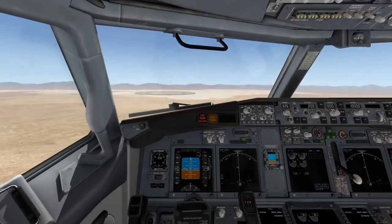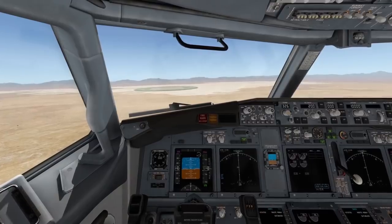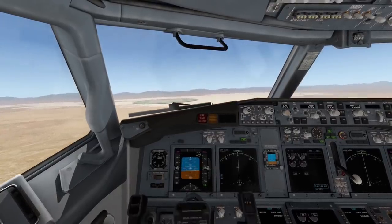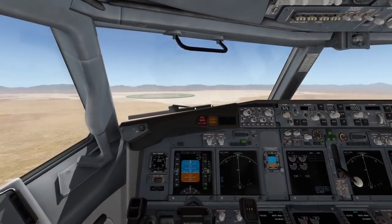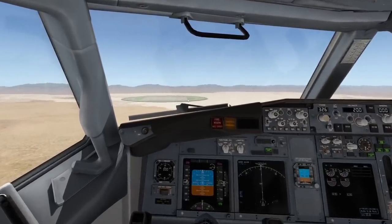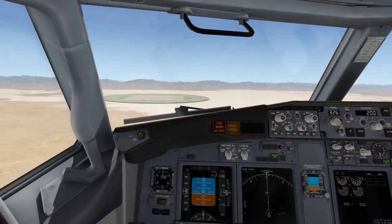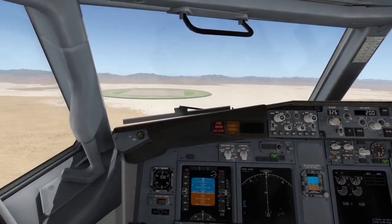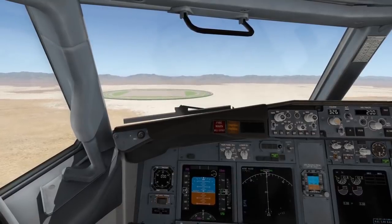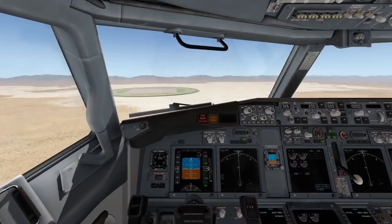Obviously, the idea of a circular runway is that it allows more aircraft to land at the same time on the same runway. For example, there would be like three or four planes landing at the same time in one circle. The capacity of one single circle is calculated to be like four runways. That actually doesn't sound too bad. But that's kind of it for the benefits.